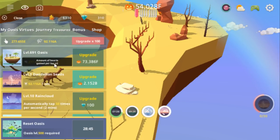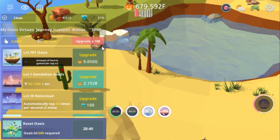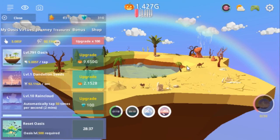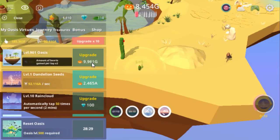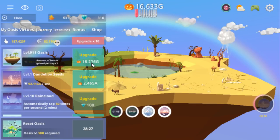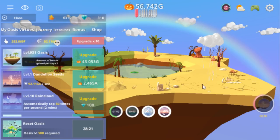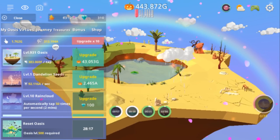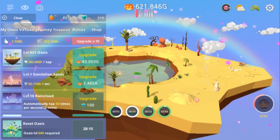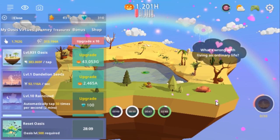I really like how the island grows. First at level 250, the island spreads out, then at level 500 it spreads out again, then at 1,000, and then I think it's 2,000 after that. It's fun to see what stuff you get. Sometimes you have more desert areas. I think if you let it rain, you get more grassy stuff, but it hasn't been super consistent.